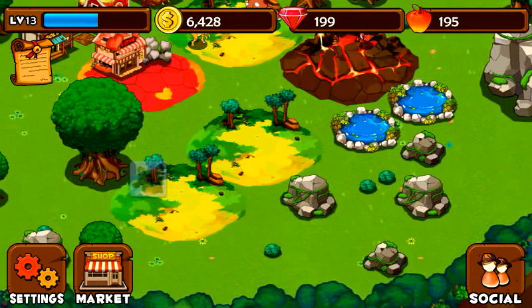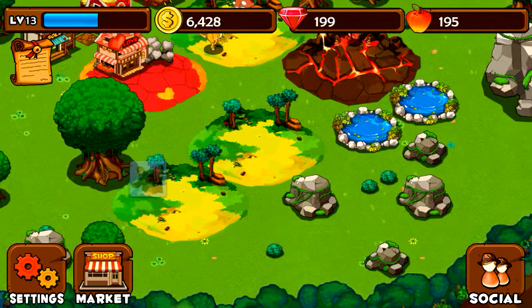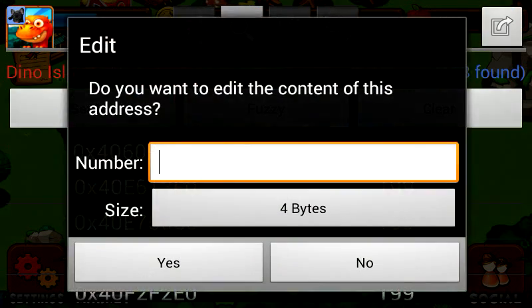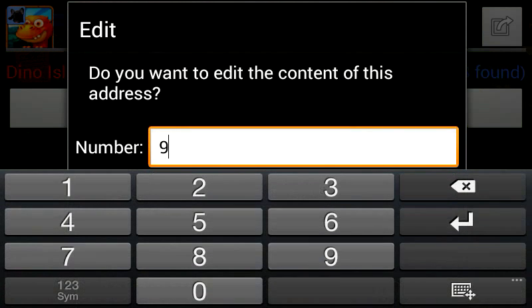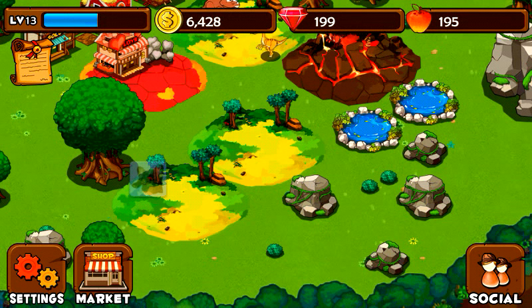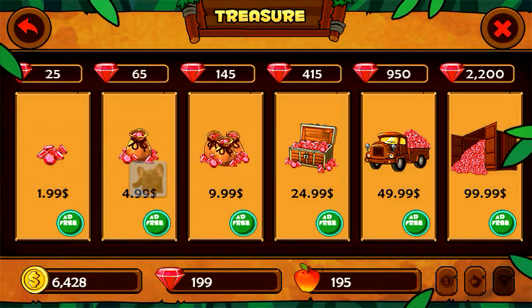Go to Game Guardian, take the first string, and put it into all 9s. Go out of here and press on the diamond. As you can see, we still haven't changed anything — the coins, gems, and apple are still not changed. So we go out of here.